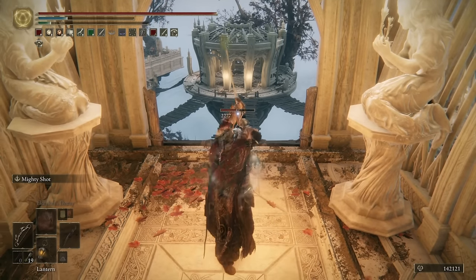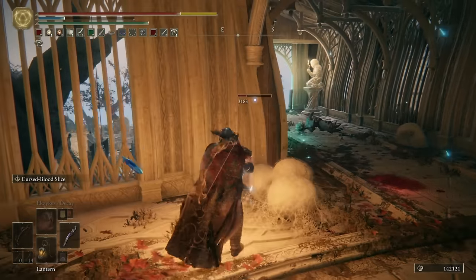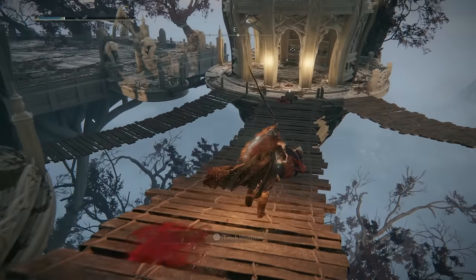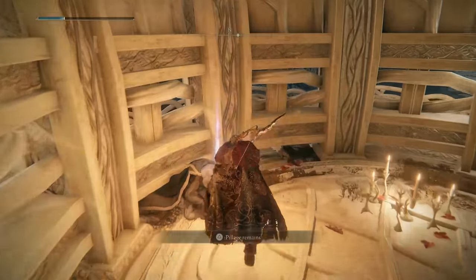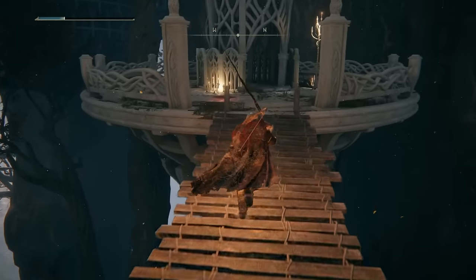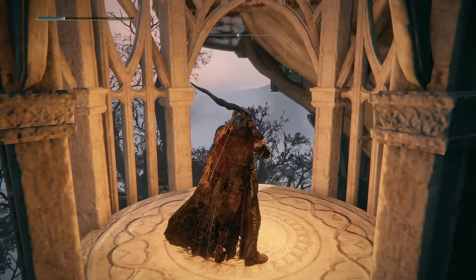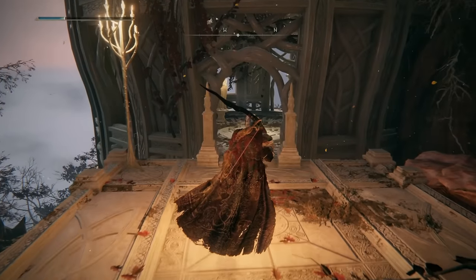I can now use this to start cheesing the second and final mage, which is a little bit more of a scary fight as he does get close enough to start fighting us. However, with some very clever use of the wall here, he goes down without too many problems. Then we can come down to the end of this bridge and get a smithing stone seven and eight, then loop back round and head up where the first mage was. In this building you can get a hero's rune four, and we are now right in front of the boss arena. Before we go and fight the boss, go up the northwestern bridge, head up this lift, and you will have just unlocked a shortcut back to the only site of grace in this area.